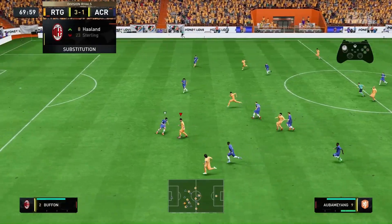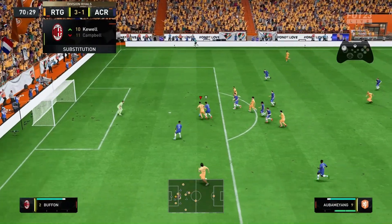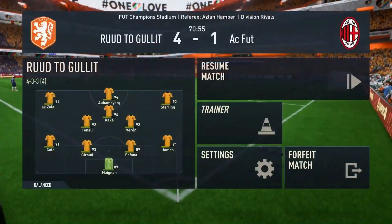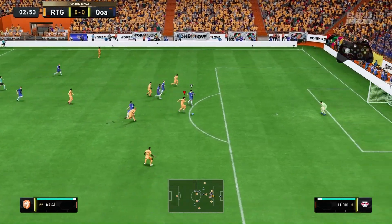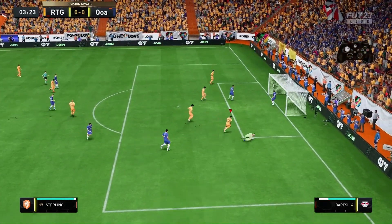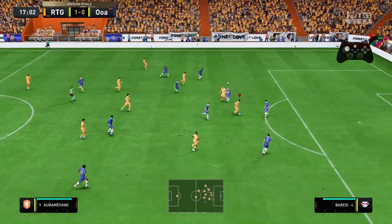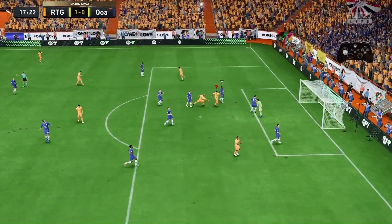Another one that I thought was particularly good was Zola. His stats aren't the best — 9 goals and 12 assists in 40 games — but he provides a lot of what I'd call pre-assists, because he normally runs down the wing and cuts it back to Kaka, who either scores or assists it to Aubameyang. Personally, I really enjoy this team; it's a fantastic team.